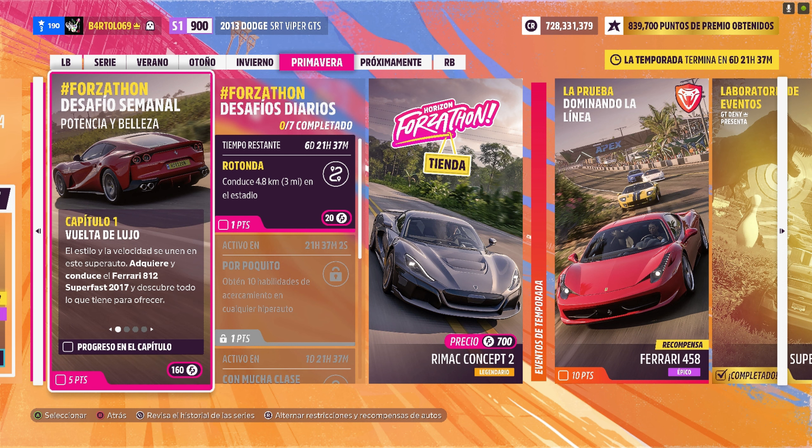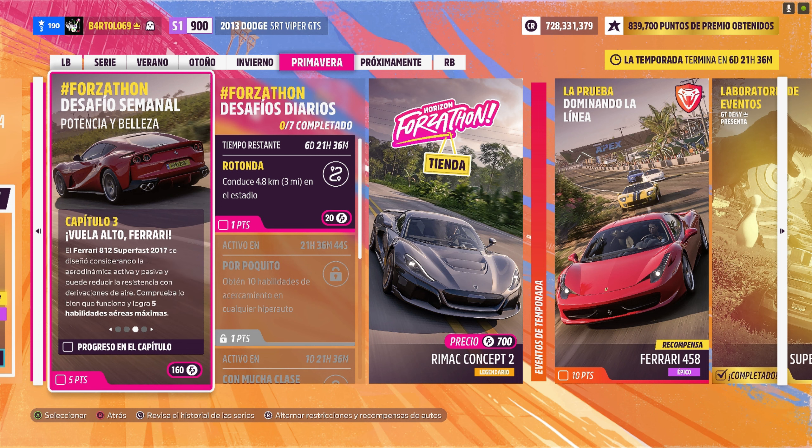Por ejemplo, capítulo 1: vuelta de lujo — hay que conducir el Ferrari 812 Superfast del 17. Capítulo 2: todo natural — hay que mantener 281 kilómetros durante 15 segundos. Capítulo 3: vuela alto Ferrari.